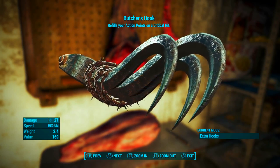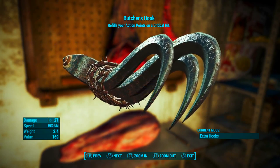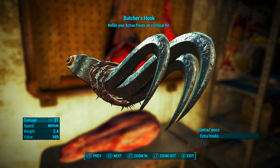Now that it's been modded out, we can see that it has a base ballistic damage of 27, its speed is medium, its weight is 24 and its value is 169 caps. And as we can see up the top there, Butcher's Hook refills your action points on a critical hit.